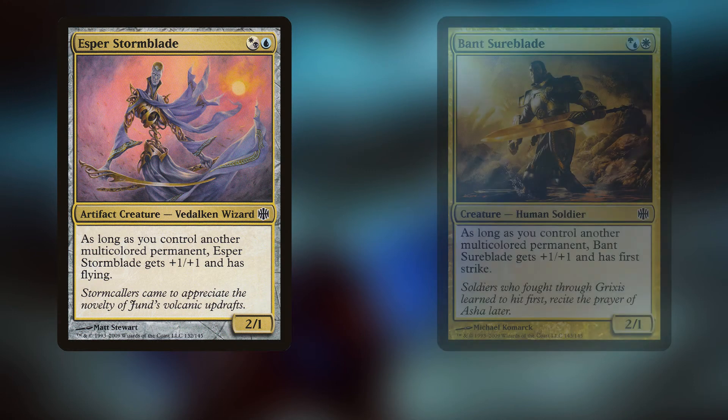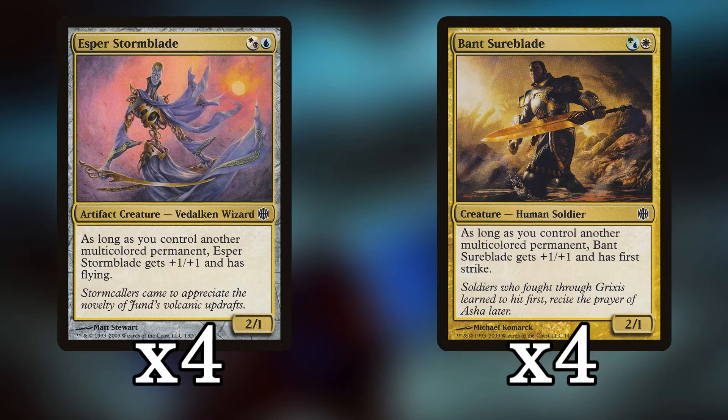Moving on to the creatures — this is where the deck gets its name. We're playing four Esper Stormblade and four Bant Sureblade; they're blades, and Steel of the Godhead is also a sword, so Blue-White Blades it is. Both are two-mana 2/1s, but as long as we control a multicolor permanent they each become 3/2s with an ability. Esper Stormblade becomes a two-mana 3/2 with flying, and Bant Sureblade becomes a two-mana 3/2 with first strike. Getting Esper Stormblade out on turn two and following up with any creature means we're hitting for three flying on turn three, which feels similar to Delver of Secrets — not quite as good, but a three-power flyer very consistently in the early game.